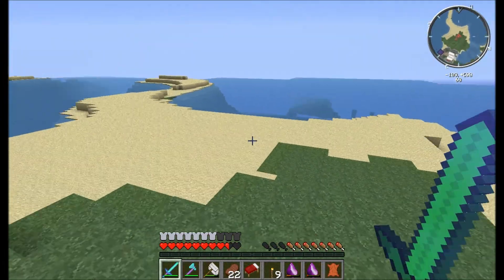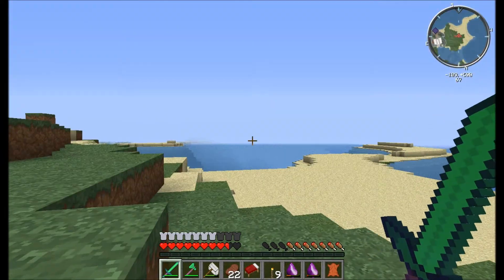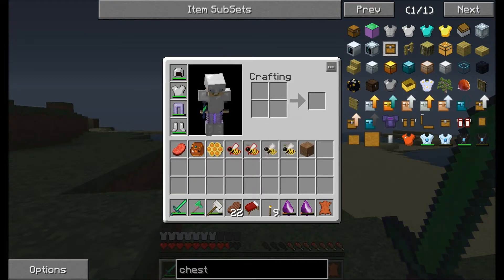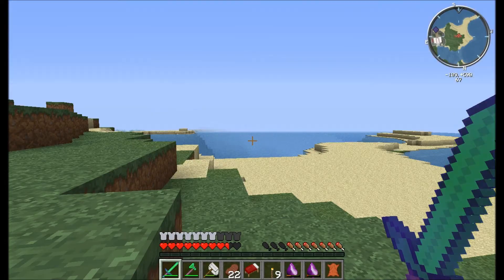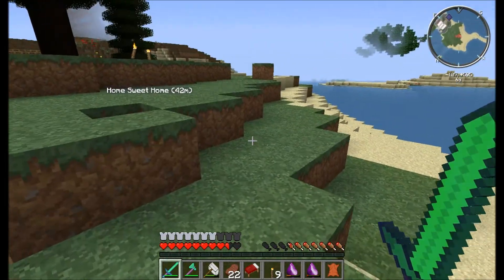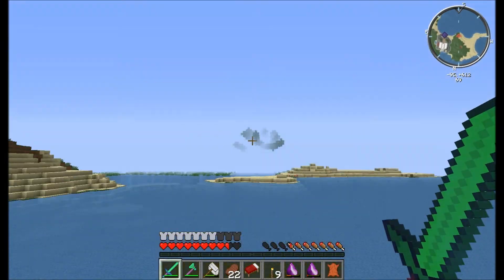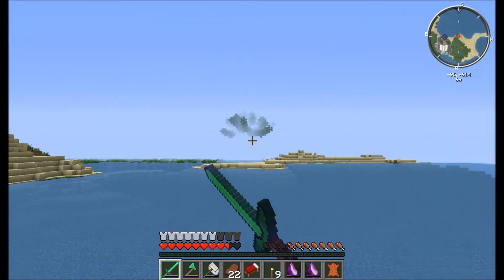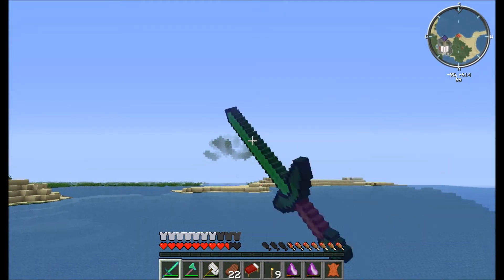I'm trying to explain stuff. So this episode I'm just going to collect some bees and I'll be looking for anything interesting, I'll make a note of it. Also rubber trees, because I want to start a rubber tree farm. There's a tree right there but that's not the kind I'm looking for — I want the smaller one so I can get resin.